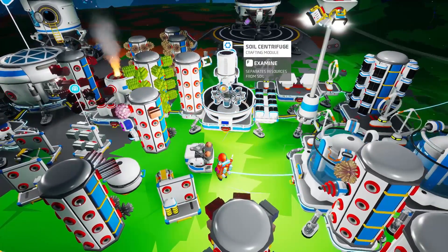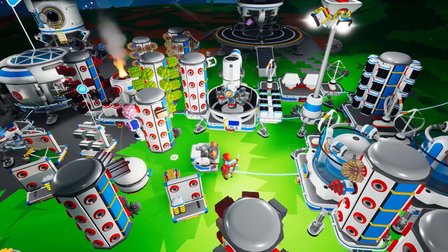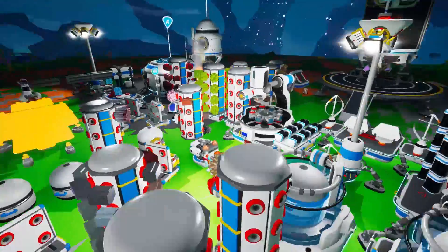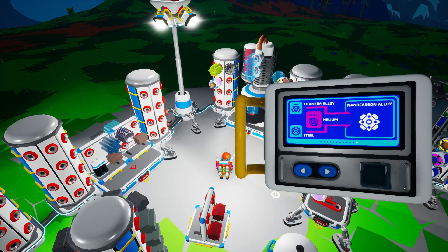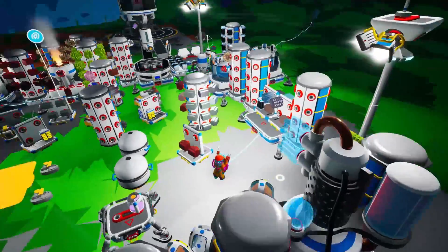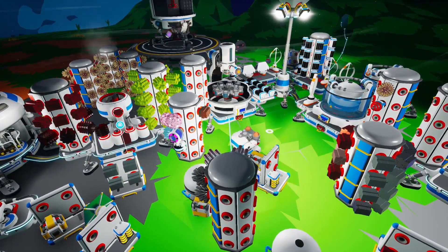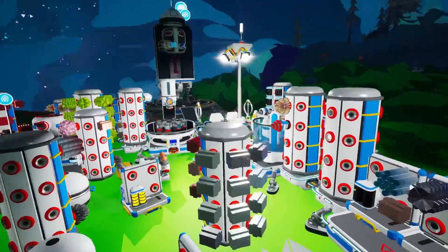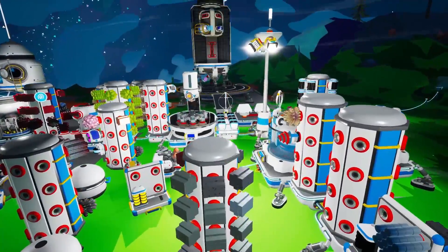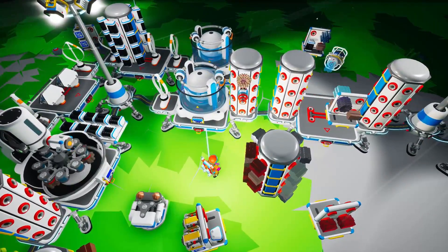The power situation — we really need those RTGs. What do I need for nanocarbon alloy? Titanium alloy, steel, and helium — I don't have the helium, I'd have to go to Atrox for that, so that's not happening this episode. The platform is still printing — it's taking forever. Let's turn this off and wait for the two prints to finish.